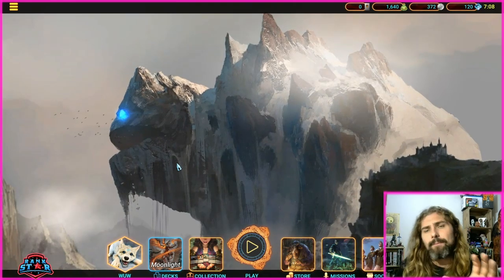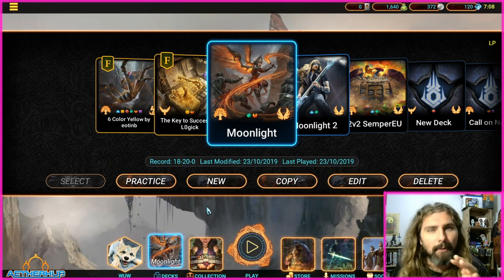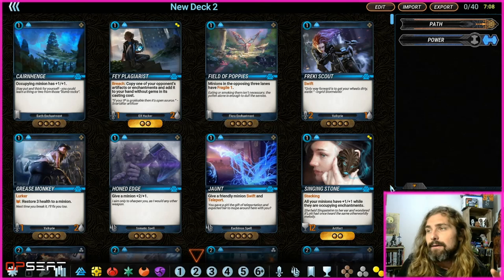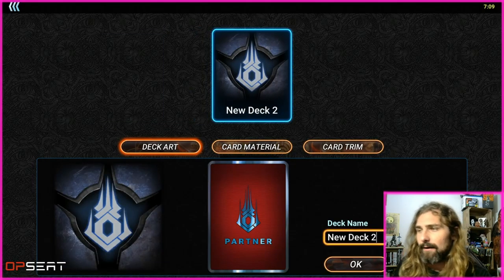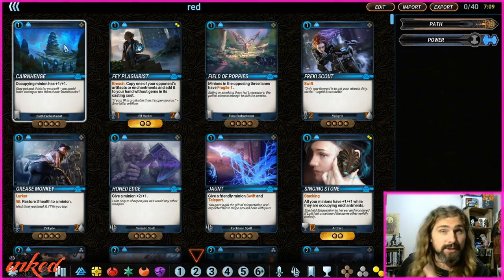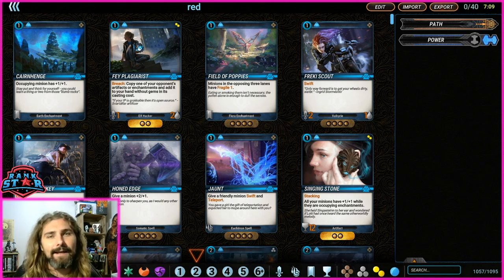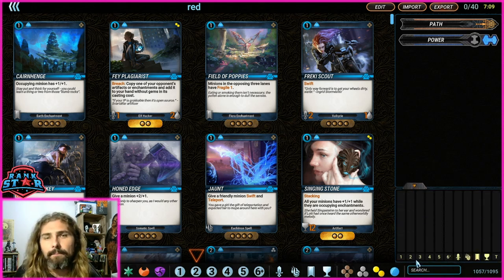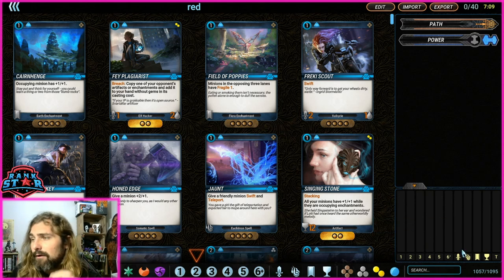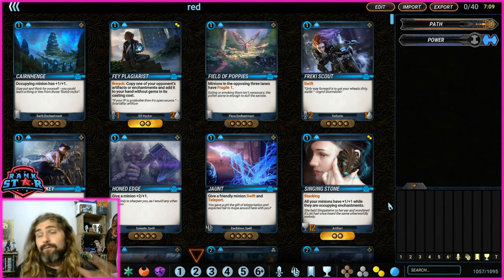Anyway, enough of the intro — let's jump in. The first deck we're building is a mono red deck. I'm going to name it 'Red' for now. Over here is where your deck list is displayed, and if we click this panel it brings up our mana curve, which is currently empty. The icons on the bottom are enchantments, artifacts, minions, and spells. First deck: mono red — we click the red gem and now we have our red card pool.